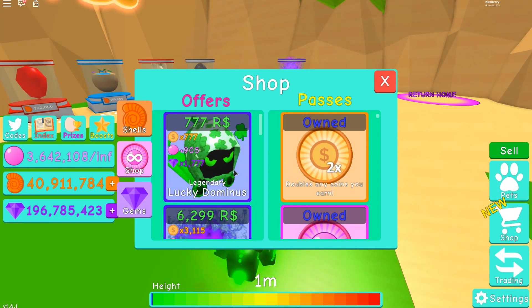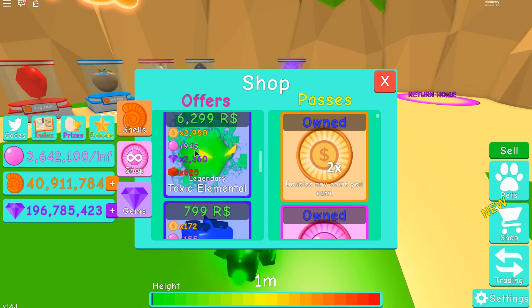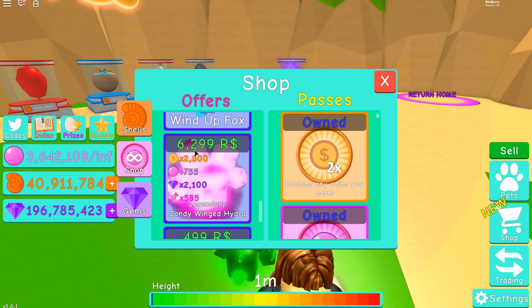The Legendary Lucky Dominus for 777 Robux for times 77 coins, plus 905 bubbles, and times 1,777 gems. Oh, a sea urchin — you can tell I haven't looked at this shop in ages.